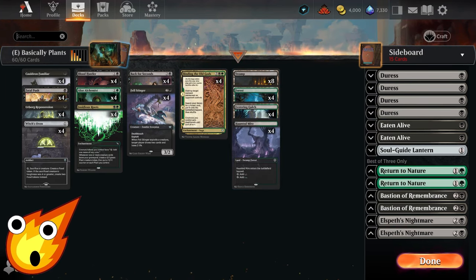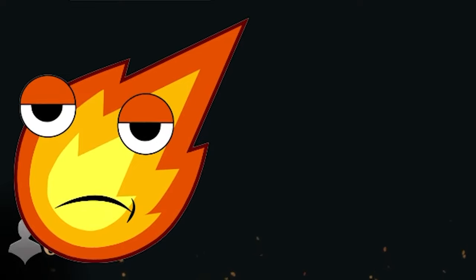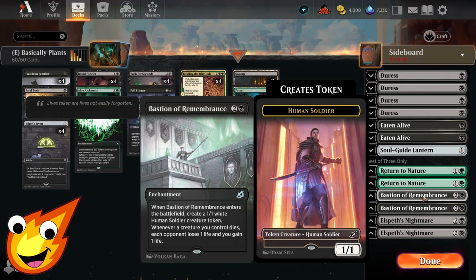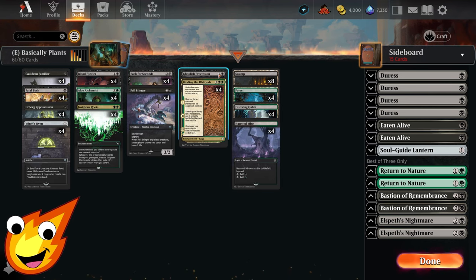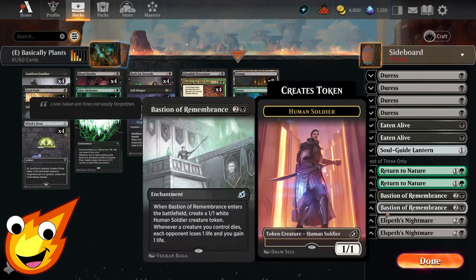For those interested in a sideboard for best-of-three: Duress handles enemy control and combo decks; Eaten Alive provides exile removal in a pinch; Soul-Guide Lantern offers graveyard hate; Return to Nature is additional enchantment/artifact hate; Bastion of Remembrance leans into the life-gain and drain plan with Culture Familiar for a more aristocrats-style build; Elas il-Kor provides extra removal with built-in Duress and graveyard hate; and Ghoulish Possession — a two-mana enchantment that creates a 2/2 black Zombie token with decayed whenever one or more token creatures die — is great for stacking tokens or triggering Bastion of Remembrance.